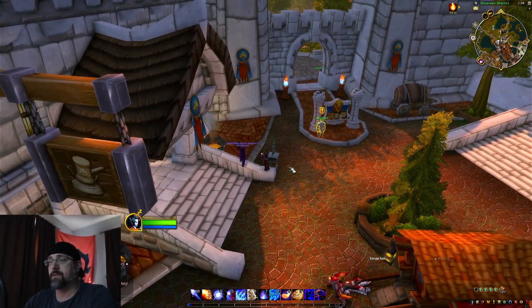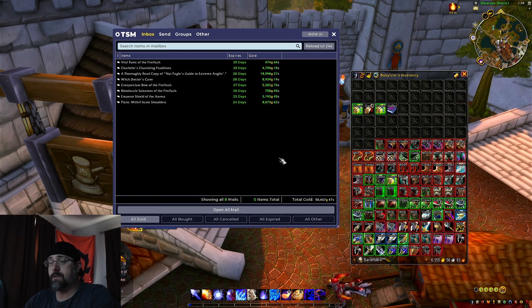Our first bank alt is our low value transmog toon on Proudmore. Let's see if we got any sales — and we do. Not bad actually: 50,467 gold, eight items sold. Not a bad amount for only eight items on low value transmog. We sold the Plans for the Mithril Scale Shoulders for 8,000 gold. We also sold our Emperor Shield for 3,000 gold. Blood Scale — only 758 gold, a bit low value — but that's a Blood Scale piece from when we were doing Ramparts. Creeper Claw Bow sold for 5,000 gold; that is from Iron Docks. So we're still selling Iron Dock stuff.